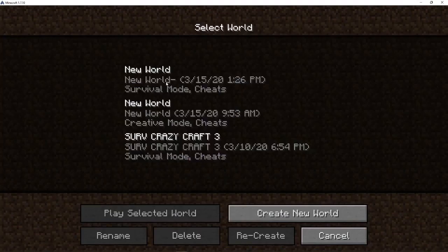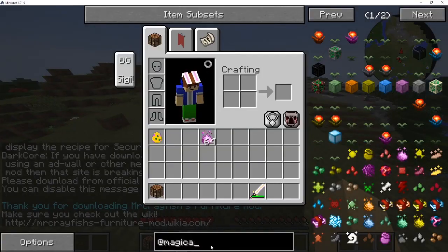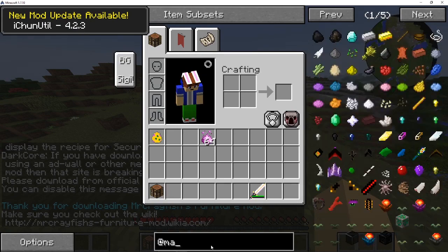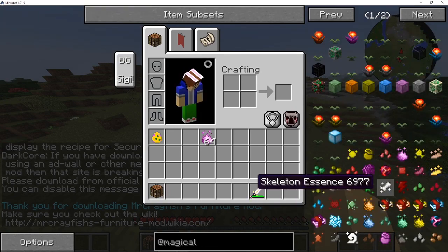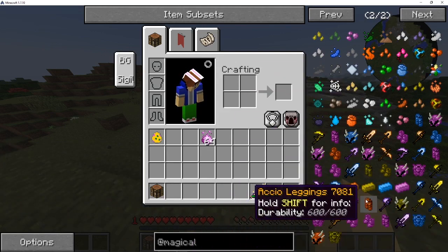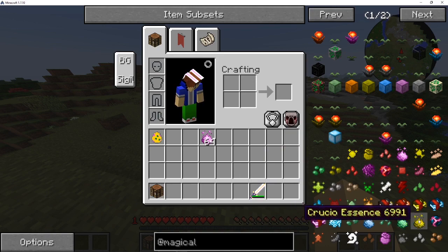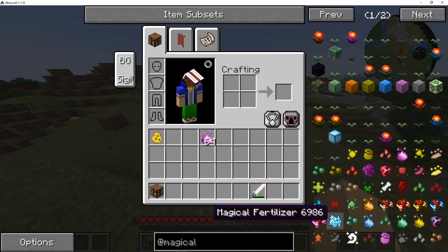Once you're in Crazy Craft, go into a new world — I'll go on this one I recently made, it's just a creative testing world. What you're gonna want to do is type '/magical' and then click off. Now you can see all the Municio armors: Avicio, the other one, SSCO, and Imperio.